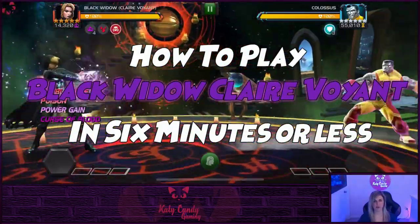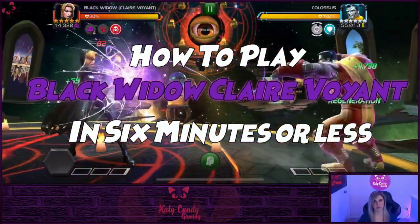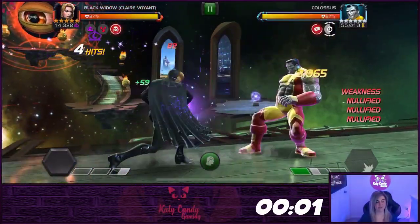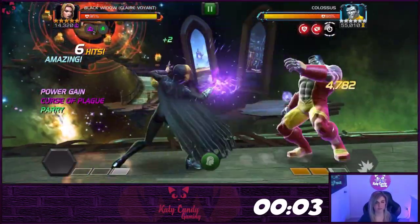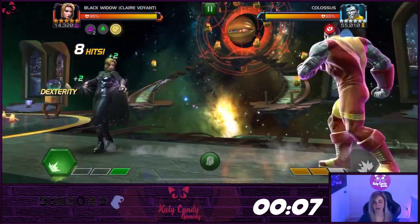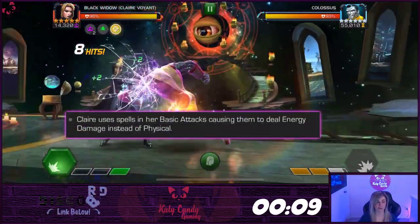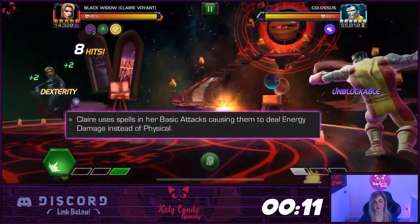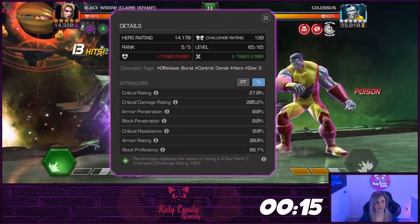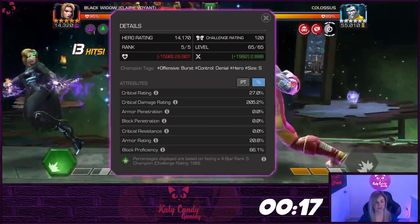Black Widow Clairvoyant is a unique mystic that has all the characteristics of the mystic class with some useful immunities and an interesting play style and cycle. She deals energy damage over physical, making her great against champs and nodes with a lot of physical resistance. She has above average attack and physical resistance, but most of her other stats fall into the average range.